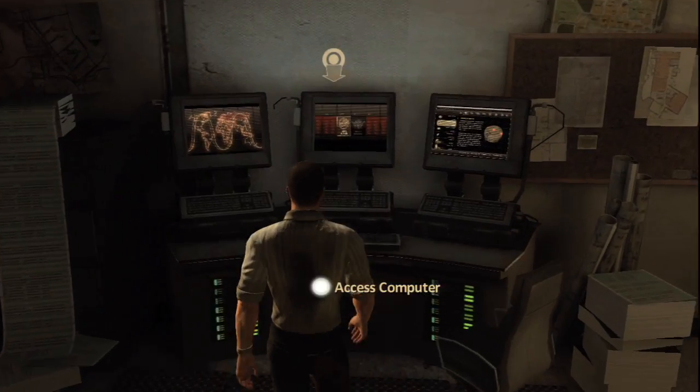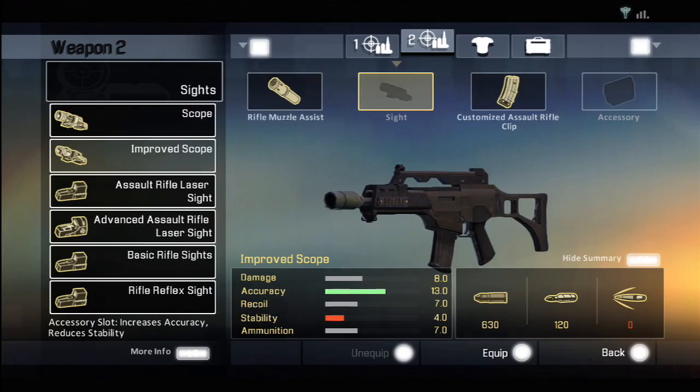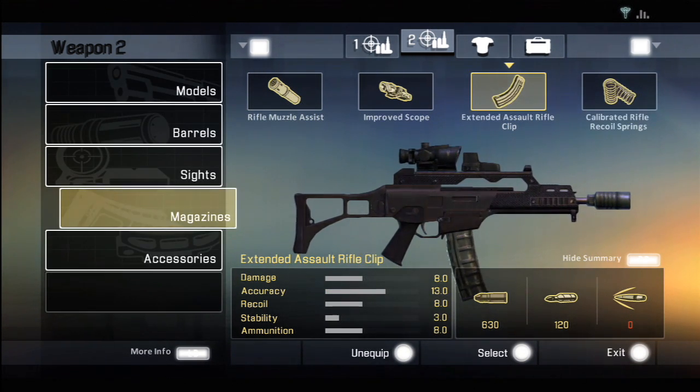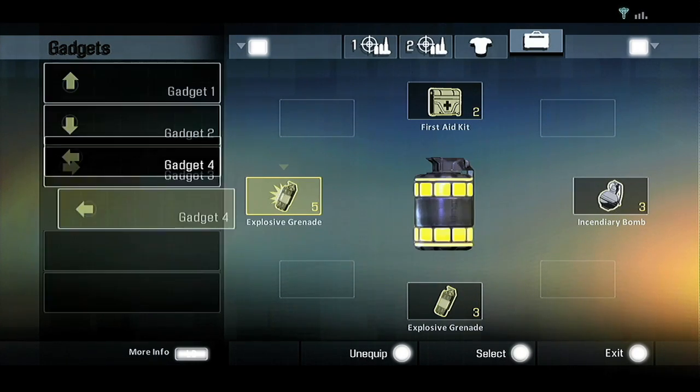In the safe house is where you'll find your black market, where you can actually go and buy and sell weapons and upgrade your gadgets. Thornton can't make his own weapons, but he can definitely modify them. He can add scopes, decrease recoil, and add longer clips so you can come in with more ammo.